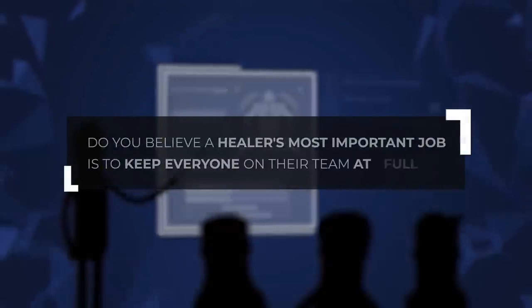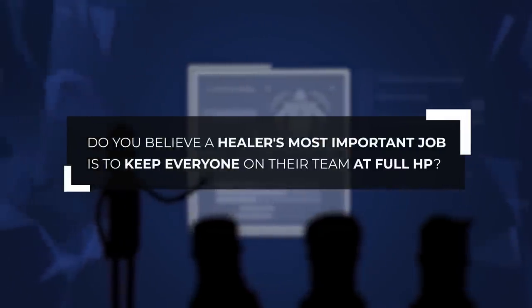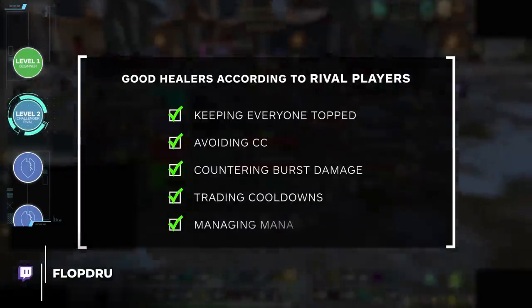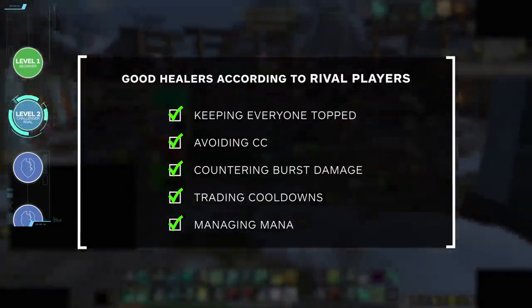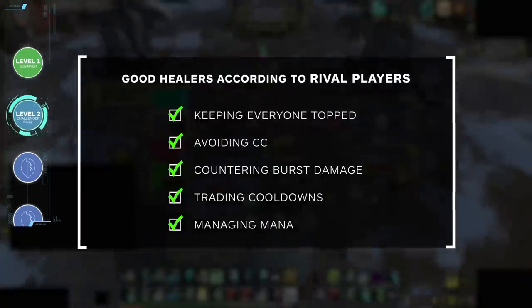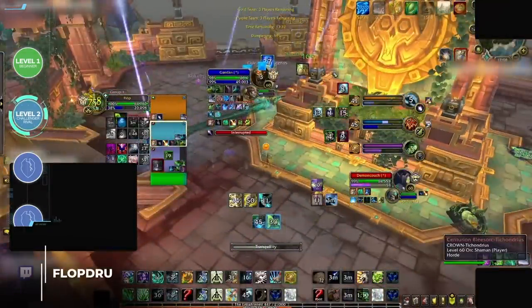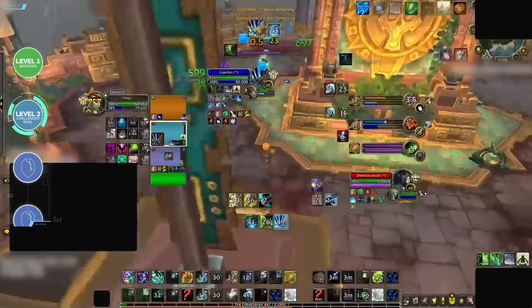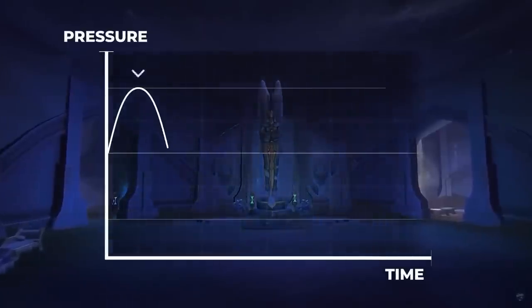So let's go back to our original question: do you think a healer just needs to keep everyone topped and avoid CC? If you answered no, then maybe you think healing also means countering burst damage, trading cooldowns, and managing mana. If this is the case, then you probably understand healing at the level of a challenger or rival player. These are the ratings where people start getting good and games aren't really won by brute force. Instead, it's very common at these ratings to see people chain CC and use their cooldowns with purpose, where the pace of the game starts to become more regular.